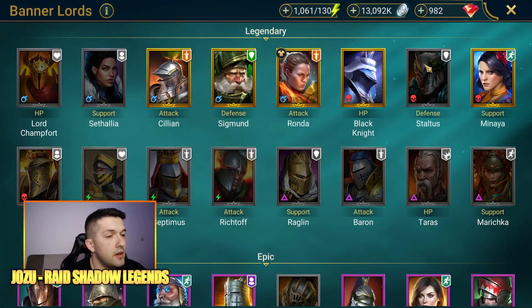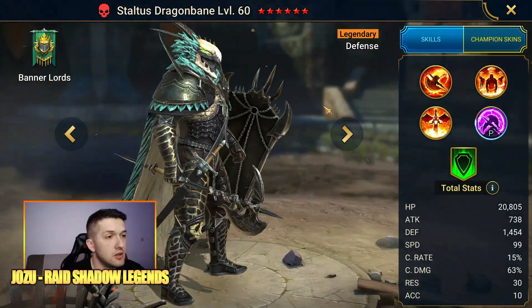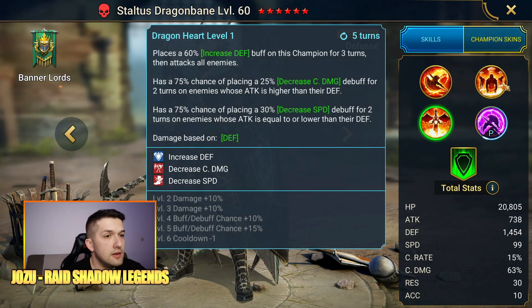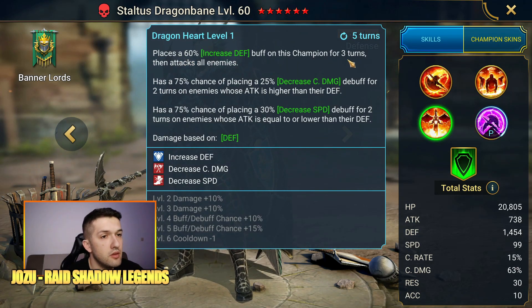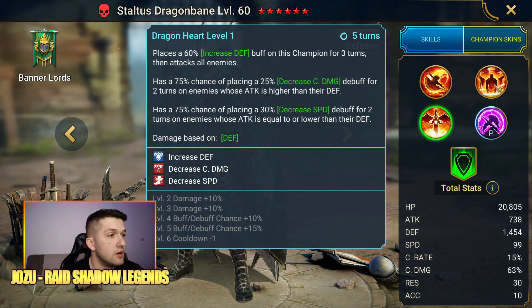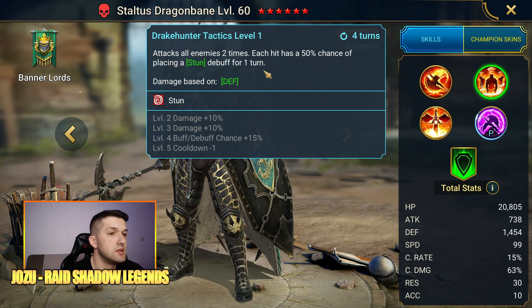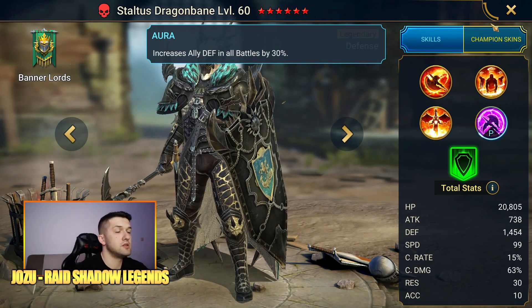Next is Staltos, one of the strongest defense-based nukers. His A2 places a 60% increased defense buff on himself before attacking all enemies, so his already defense-scaling damage is boosted further. His A3 attacks all enemies twice, with each hit having a 65% chance of placing a stun debuff for one turn — great control. His aura increases ally defense in all battles by 30%, so he definitely earns a spot on this list.